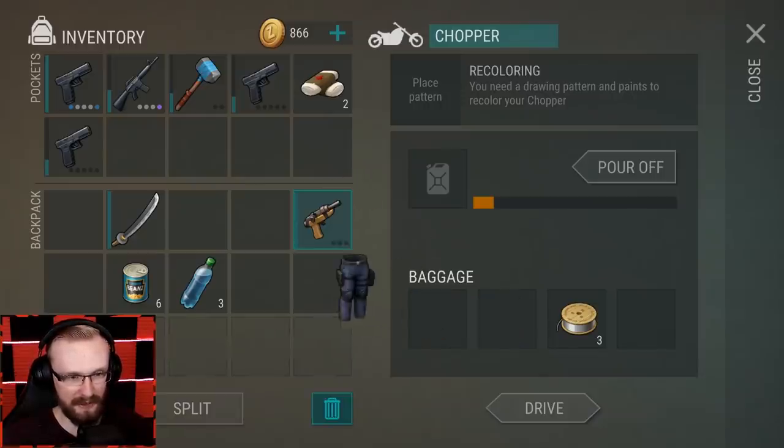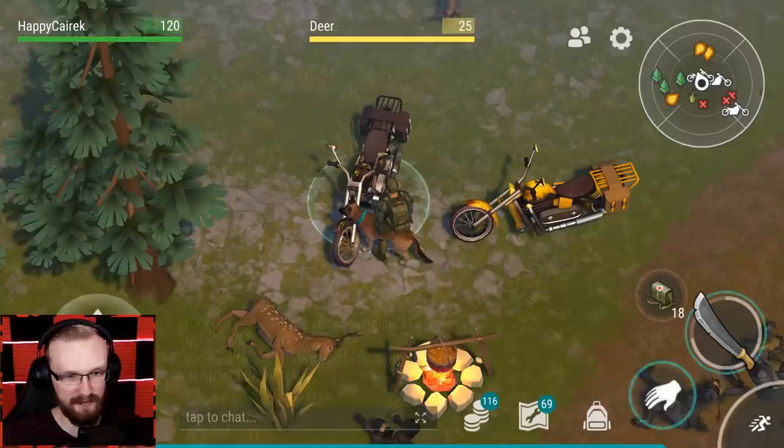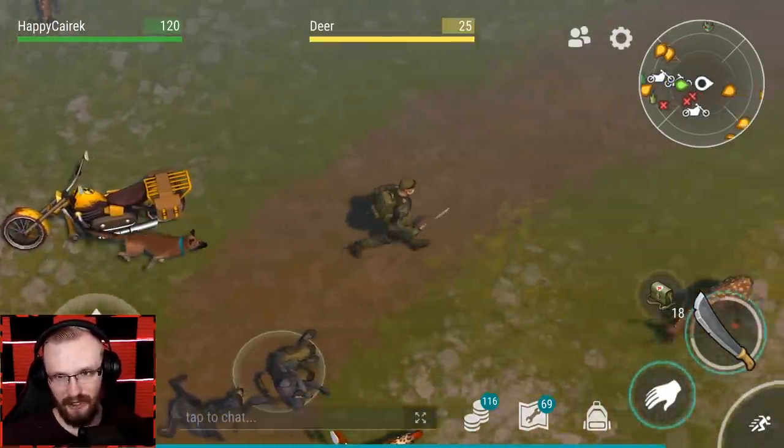Let's go, we're gonna loot their choppers and probably we're gonna get some cool thick goons. Oh my goodness, we got a zip gun. And we got a full durability, almost M16. That's very nice, plus five copper bars. That's very, very appreciated.